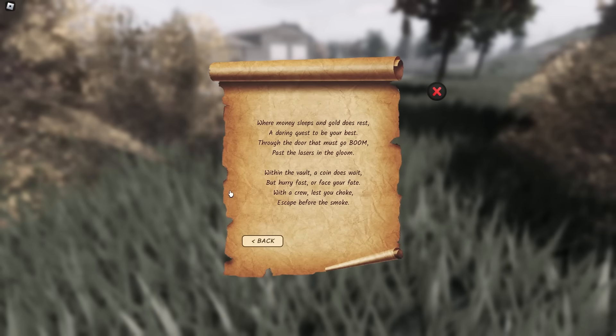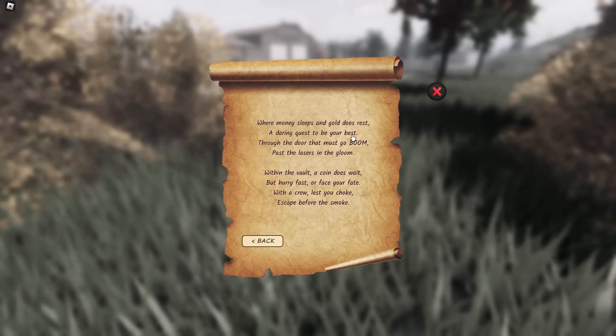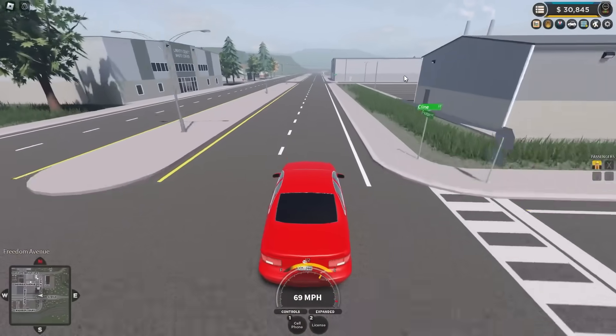On to number 7: 'Where money sleeps and gold does rest, a daring quest to be your best.' This is the bank. Now for this one it is a slight bit trickier, but it's still easily possible.